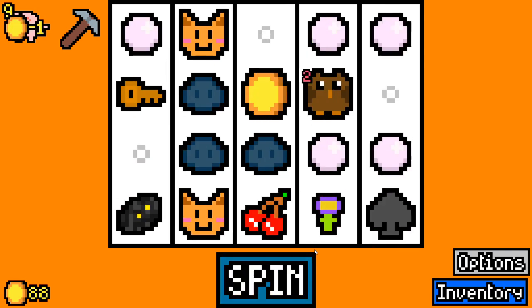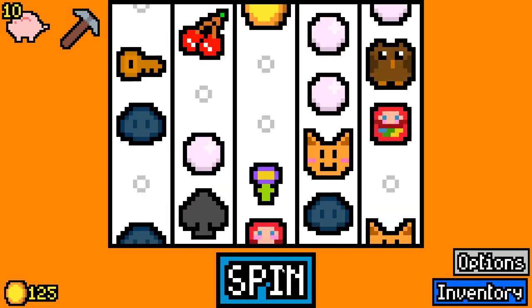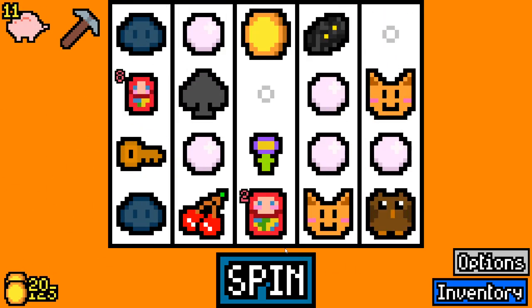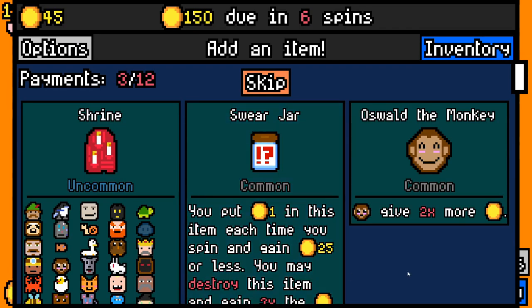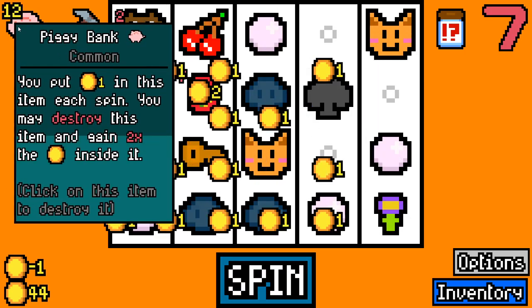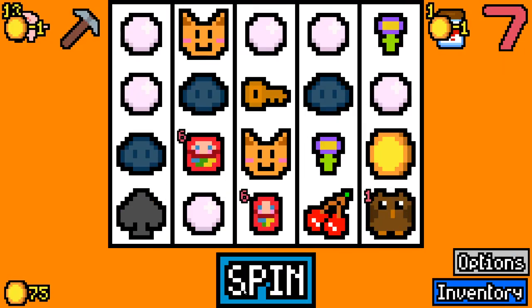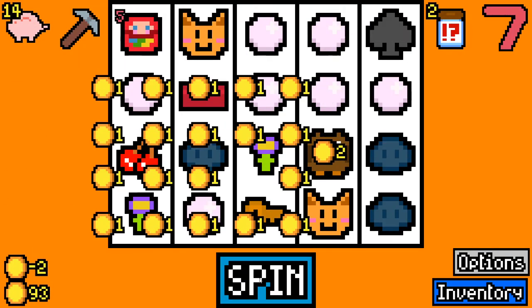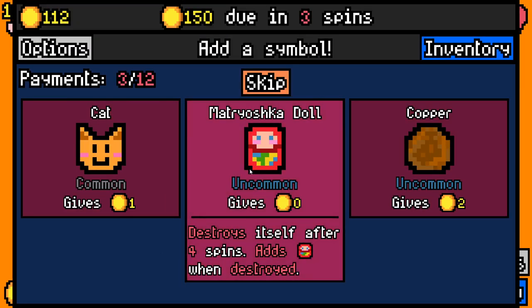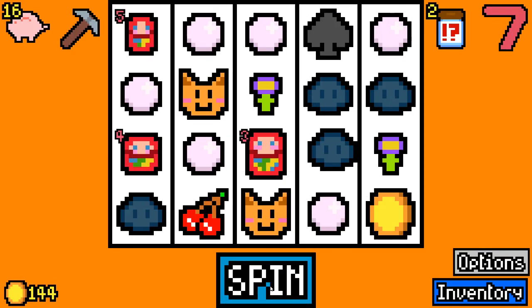We'll grab another key — we've got two keys, we could get some chests going on. There's our void creature gone. Take another owl — they always work out. Take another doll; I like the dolls, they've got a little bit of a setup but when they finally pay off they're pretty good. We'll take a Chemical 7. And we'll take the Swear Jar — the Swear Jar plus Piggy Bank is actually pretty good for getting out of a bind. I'll take a flower; there are some good flower synergies.